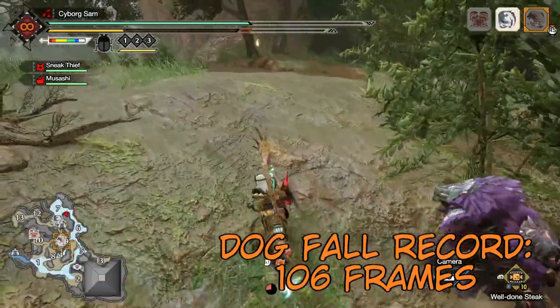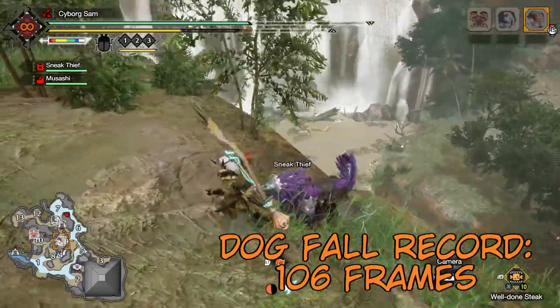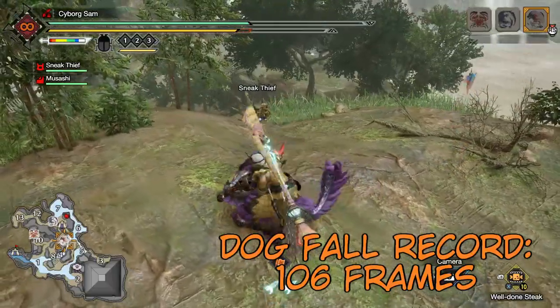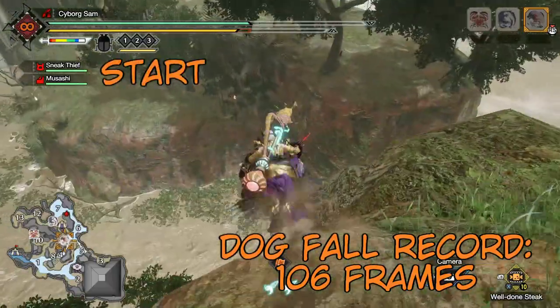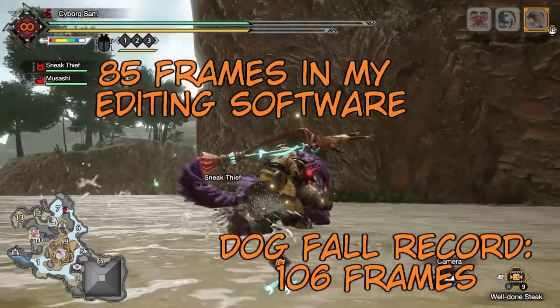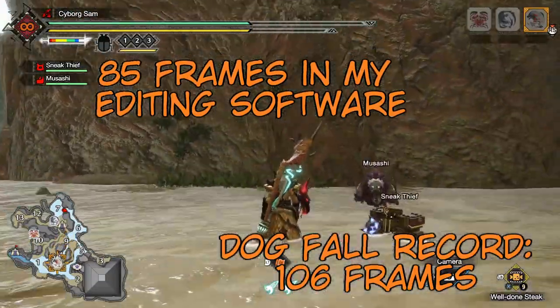The thing we're going to need is any consumable. I prefer well done steak because it has a decently long animation. So then we walk over here to the edge, we eat our steak. Quick dog fall — there's no gliding, there's no nothing, you just go straight to the ground.